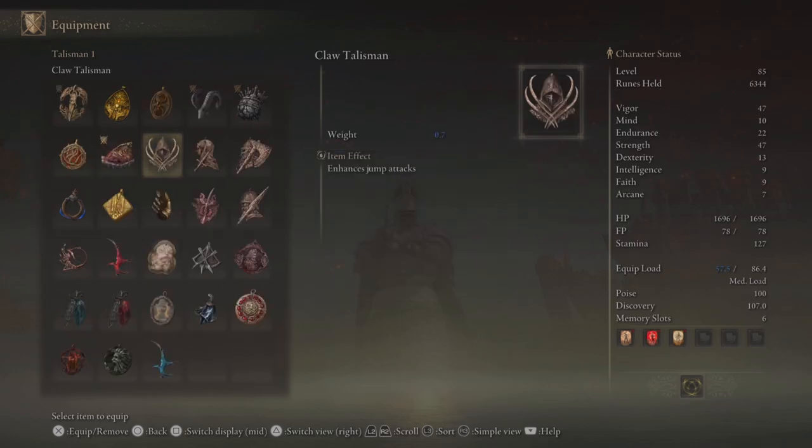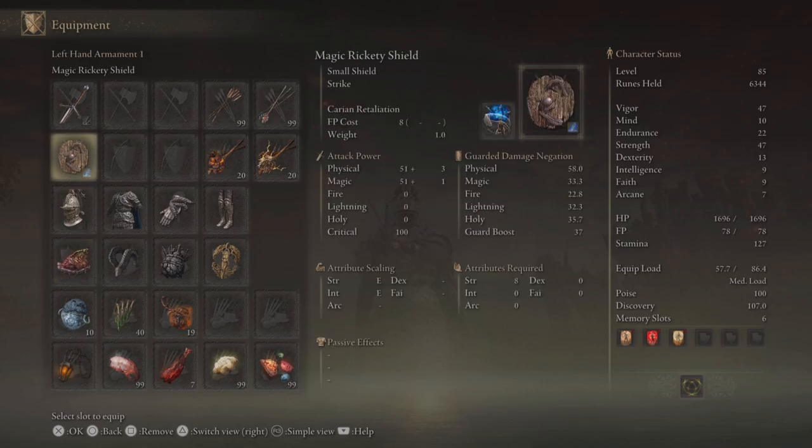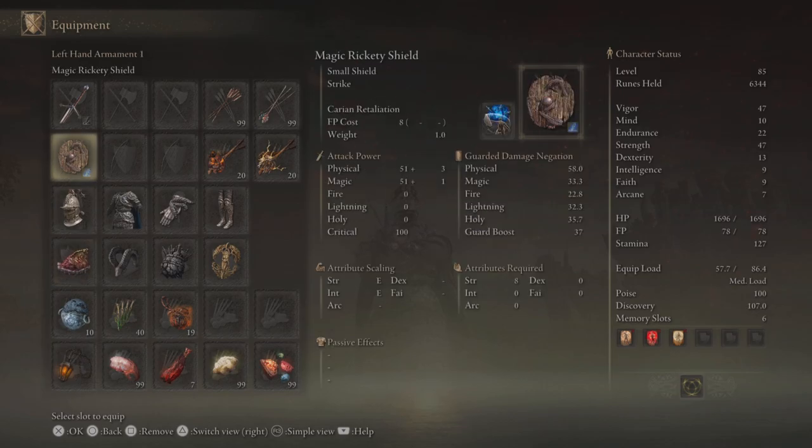We can switch this over to different types of talisman. If you're more likely to go for jumping attacks and ashes of war, maybe the claw talisman, or if you go for a lot of critical attacks, the dagger talisman might be good. You'll also note that we have a parry tool on our offhand — getting good at parries is useful and takes some time, but it's nice to have the option. We also have carving retaliation on this parry shield, which is a good option if we're getting magic spam sent our way.